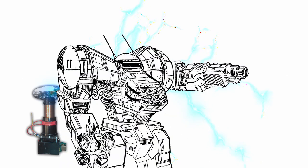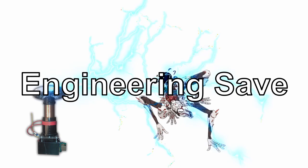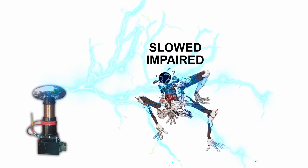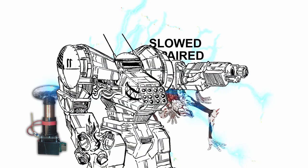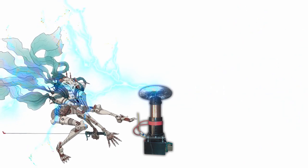but doesn't block movement or line of sight. Any character that starts their turn or moves into the field for the first time in a round must pass an engineering save or take 1d6 energy damage and become impaired and slowed, taking half damage only if they passed. With a quick action, you can reorient the barrier or turn it off; otherwise it lasts until the end of the scene.